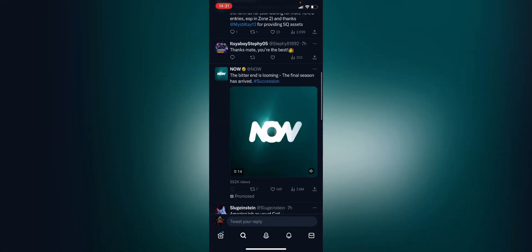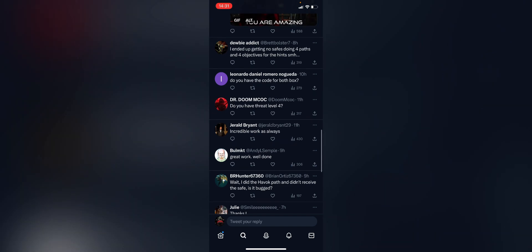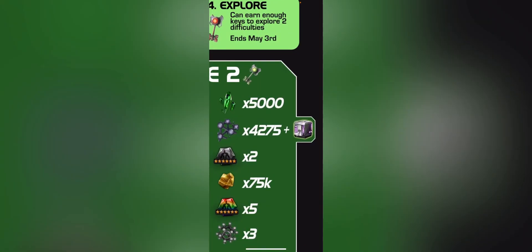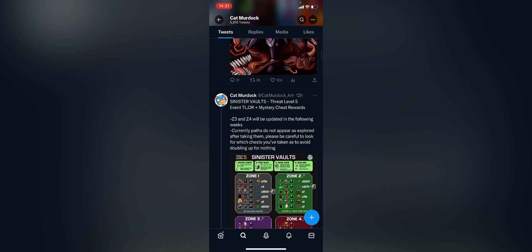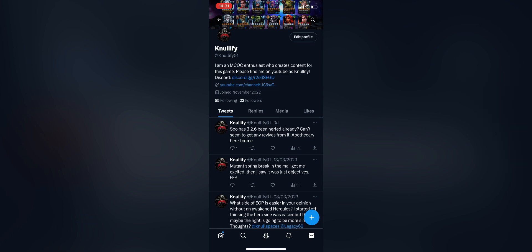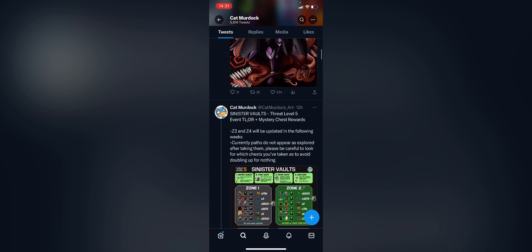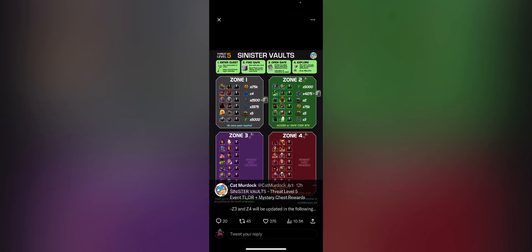I'll quickly check the comments to see if anyone's got a zone three code yet. It doesn't seem to be there. I'm hoping the safe is always on that path - if not you're going to obviously have to explore further paths. This is my YouTube channel, do come and follow it if you fancy joining. Let's get back to the gameplay. Thank you again to Cat Murdoch for making this graphic and allowing me to use it.